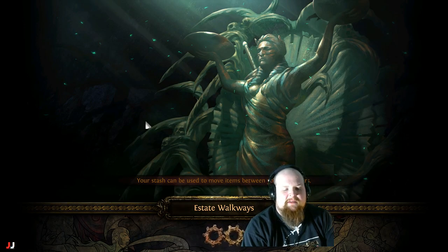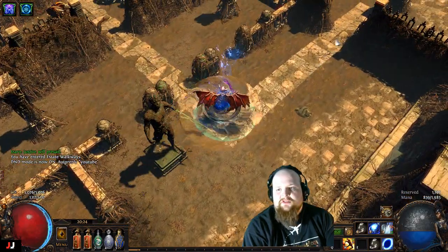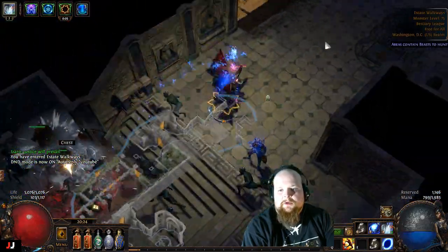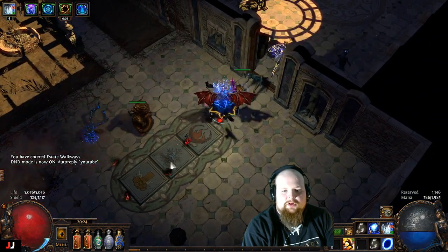The first room is going to have a puzzle, and then we're going to go up and to the right. The puzzle is either going to be to the right or up and to the left. Ideally we want it here, but we'll just have to see. Hey, there we go — so you just have to go in order here.